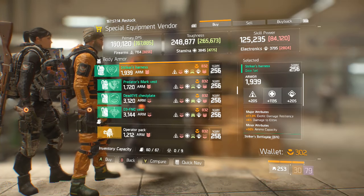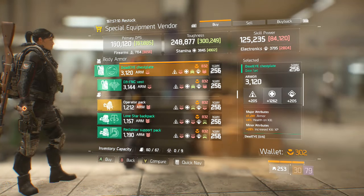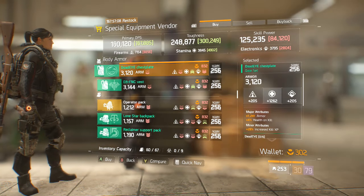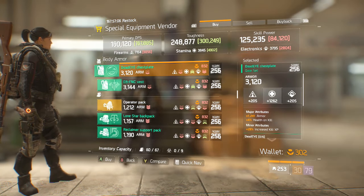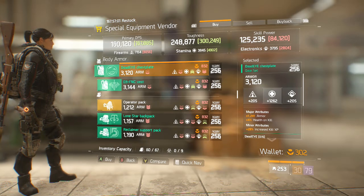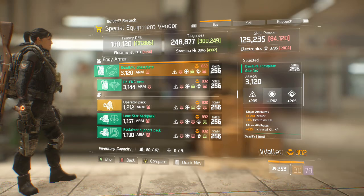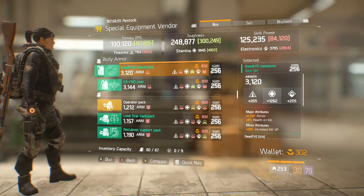Striker's — not a very good roll here at all. Predator's Mark. The Deadeye is actually pretty good — it does have armor on it which is going to be rerolled come the patch. It does have a good stamina roll and health on kill, which isn't great but is okay. I would much rather prefer to see health on it, and it doesn't have ammo capacity, but this is still a very good chest piece.